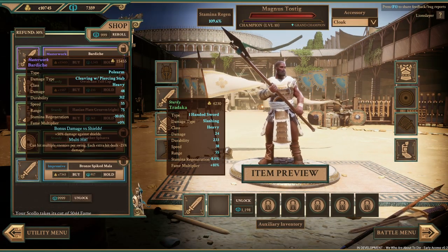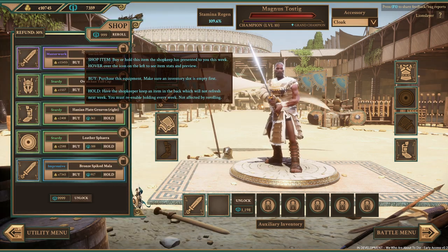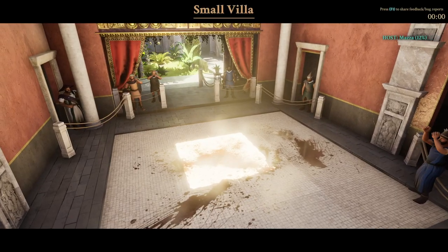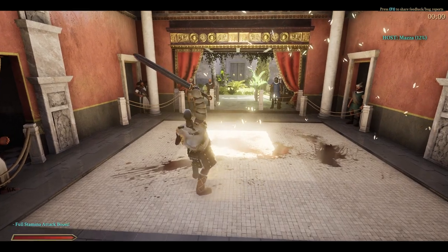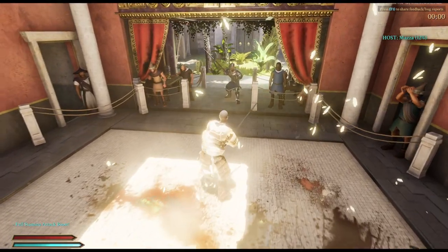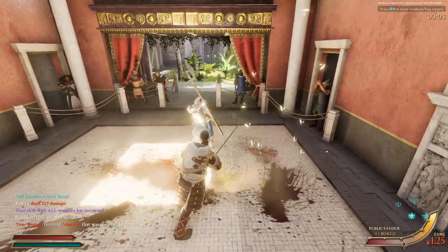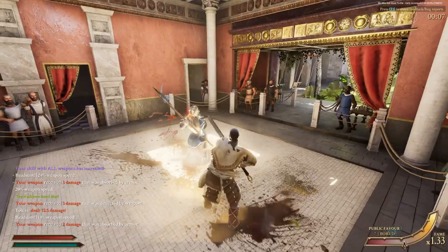We've got a bardiche — 48 damage. What a ridiculous number that is, I want that bad. So my shield's gone, this could be dicey. He's got a bardiche. Well, I better not get hit — this one might be over with if I get hit.